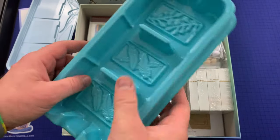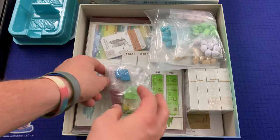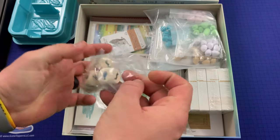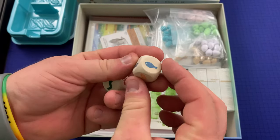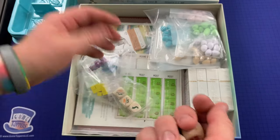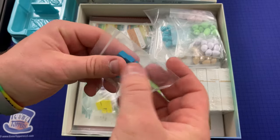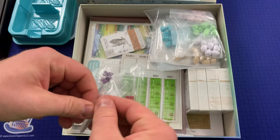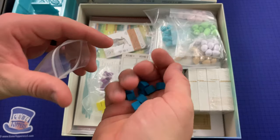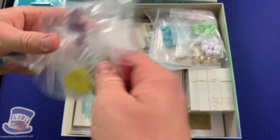These dividers are obviously to divide up the cards. Look at these dice — nice wooden dice. We've got a mouse, a fish, a worm, and grain — or berries. And some wooden cubes here in blue, red, purple, and yellow.